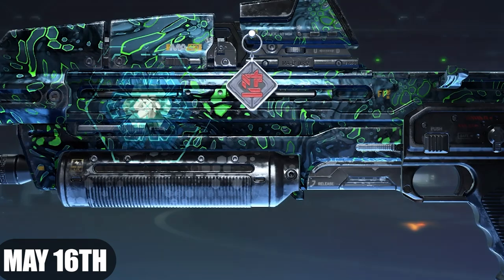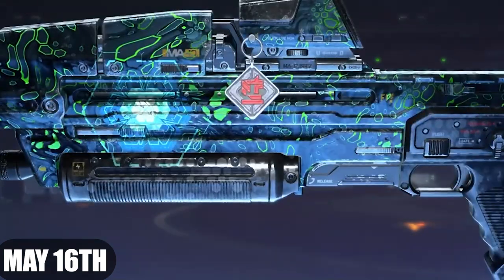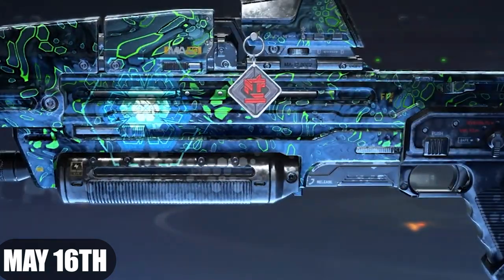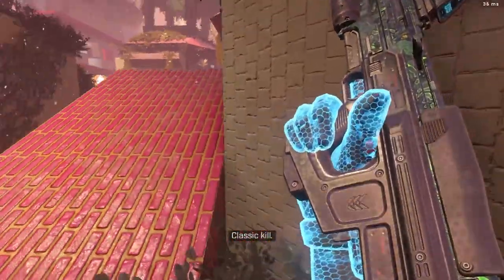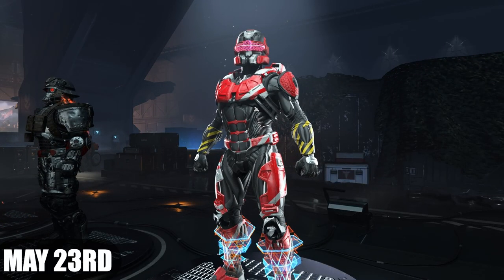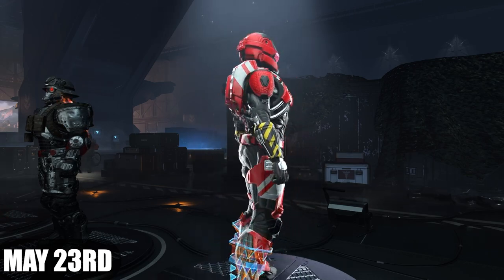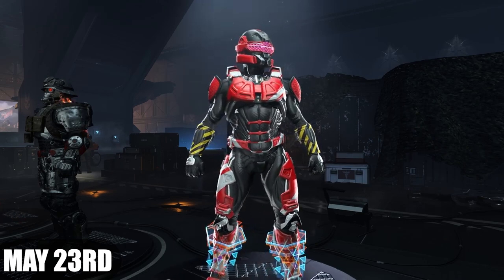The Spy Core is a chest plate with some mags on the front. On May 16th we got a weapon charm — I don't even know what that is, like a rope or something, maybe a Banished symbol. On May 23rd we got an armor coating called Red Line Interrupt, which looks really nice — it's got some hazard lines and stripes, kind of red like a candy cane.